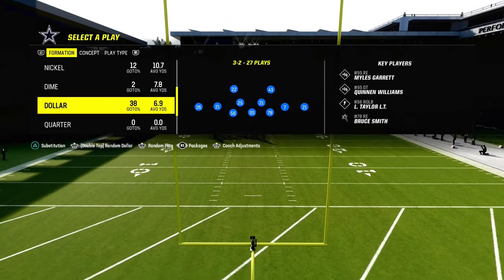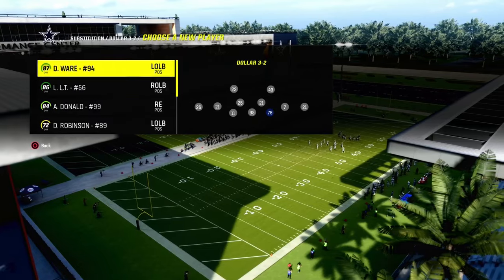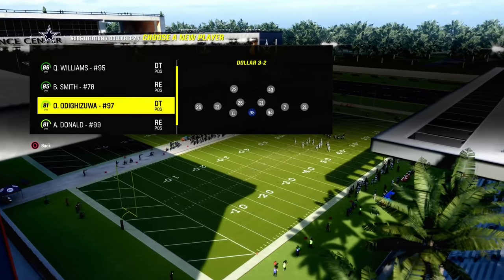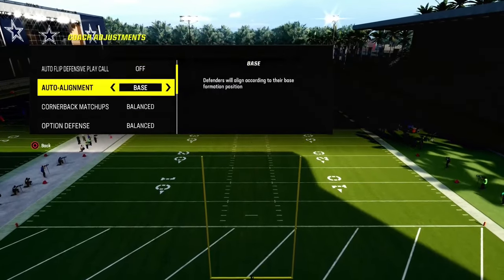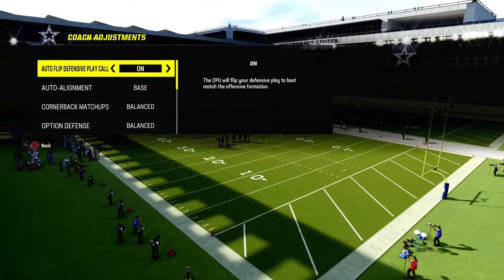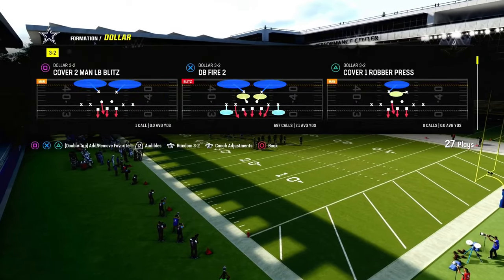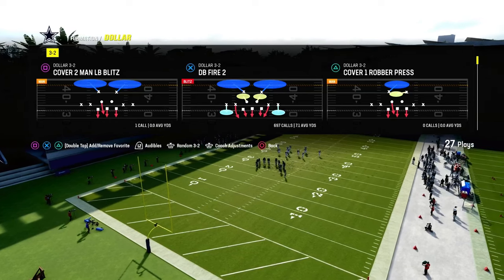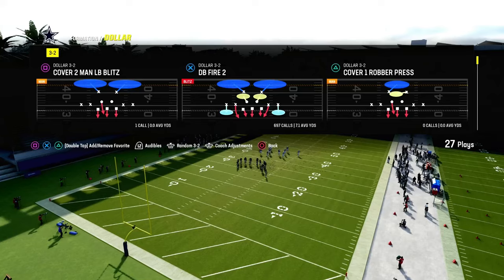Today we're going to be showing you the best pass defense in Madden 24, and it's going to come out of the Dollar 3-2 formation in the Kansas City defense playbook. You could also find this in a lot of other playbooks, like the 4-6 multiple defense. Dollar is a great formation, and the biggest thing is we're going to put our auto alignment to base. Dollar is a symmetrical formation, which means it has the same amount of players to the left as to the right, so you can create a lot of cool coverage concepts behind the blitz.